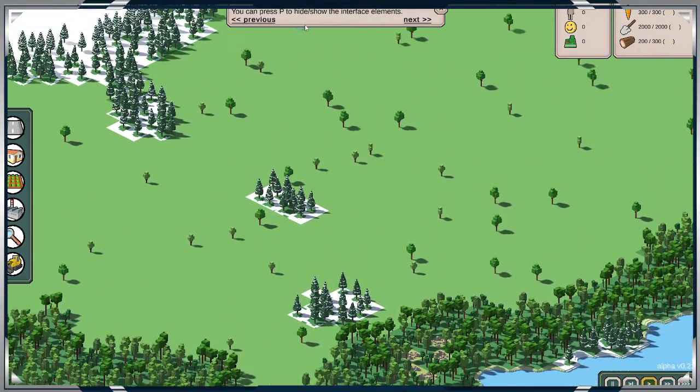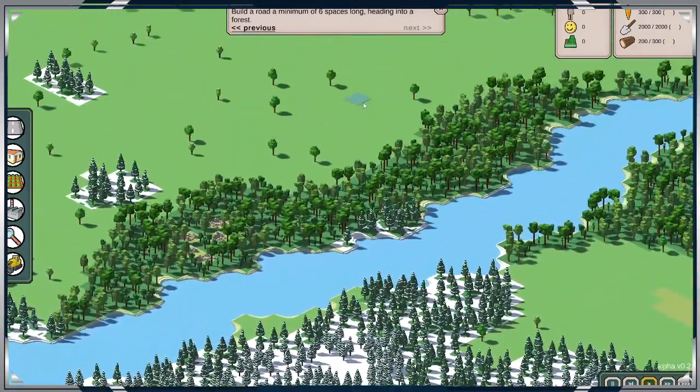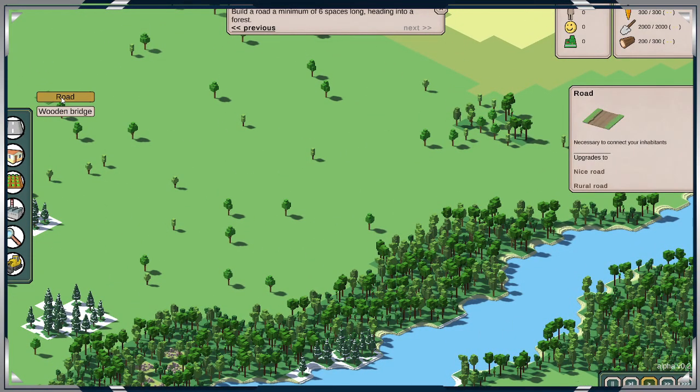You can press P to show the whole information. Okay, excellent. Build a row minimum six spaces long. Okay, so what kind of resource? If we're looking for resources, we probably want to be near water. Okay, so this looks like it. Alright, done.